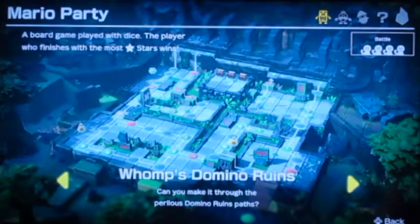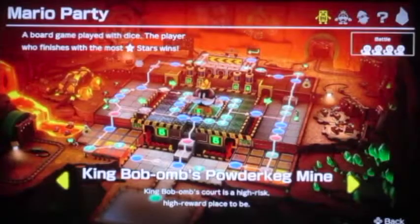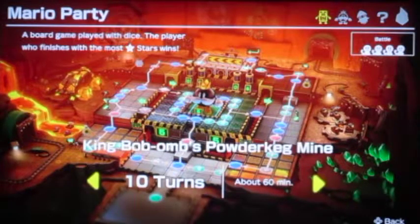Another thing — I actually went off-camera and played one game on Domino Ruins for 15 turns, and it took around 17 minutes. Despite wanting to play longer games, I don't want to take too long per game since I have other games I want to play too. So we're going to stick with 10 turns for now. Next up we're going to King Bomb Powder Cake Mine, 10 turns.